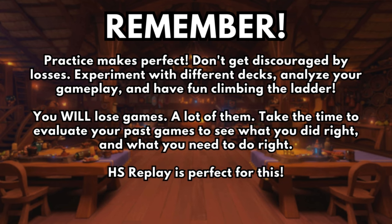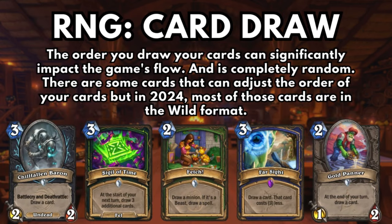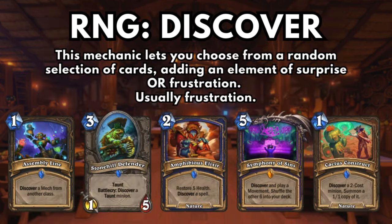Step 4: Understanding RNG. Have you heard of RNG, or random number generation? This is a huge part of Hearthstone and a topic of much debate — it can be both a source of frustration and absolutely incredible, exciting moments. Here are several ways RNG is prevalent in Hearthstone. Number one: card draw. The order you draw your cards can significantly impact the game's flow and is completely random. There are some cards that can adjust the order, but in 2024 most of those are in the Wild format. Next up: Discover. This mechanic lets you choose from a random selection of cards, adding an element of surprise — or usually frustration.